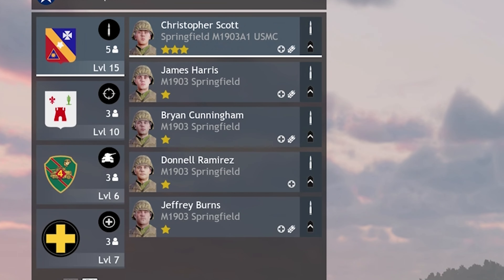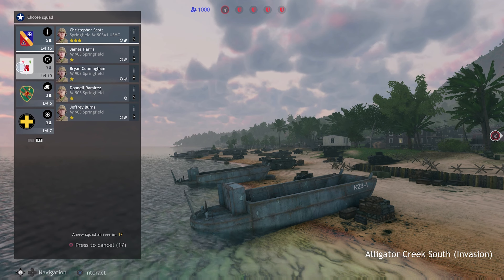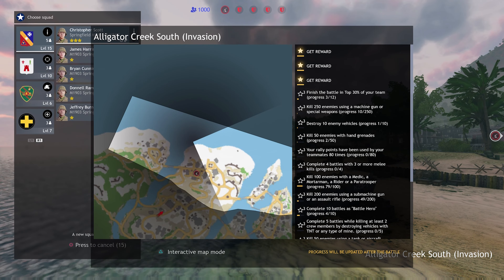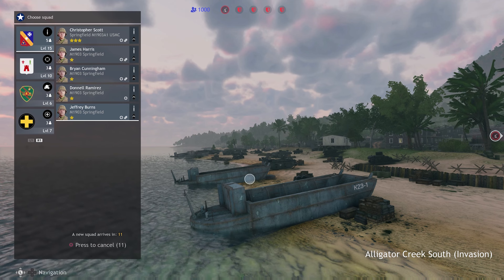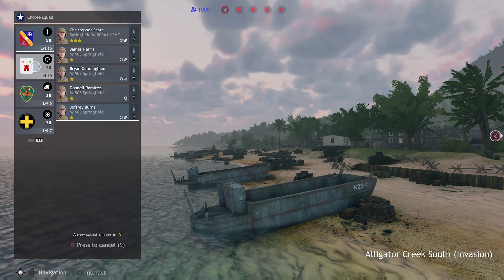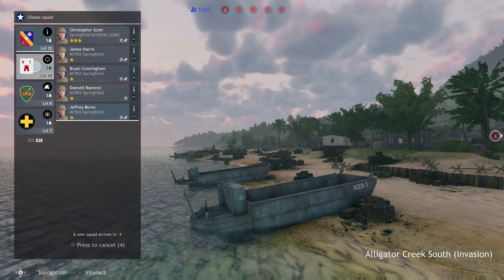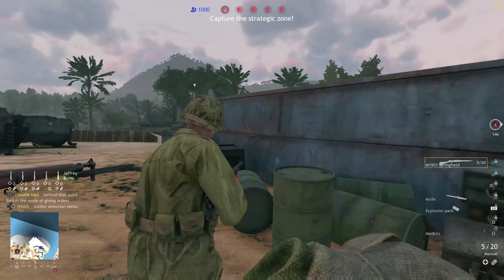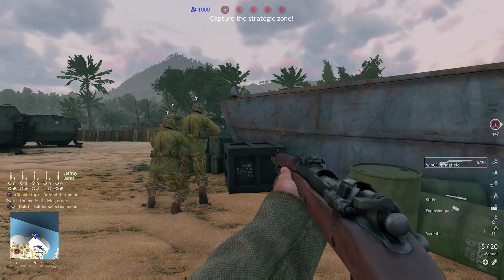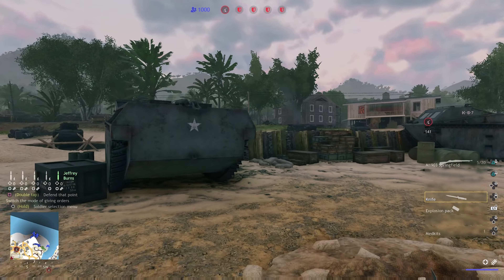The very first thing this game is going to ask me is what type of infantry I want to bring. This game takes a while to play the rounds so I'm going to eventually go through every single one. I'm just going to start off at the very top one. I don't really know what this mission is — Alligator Creek South. It's an invasion. I do like my medics but for now I'm just going to take the infantryman.